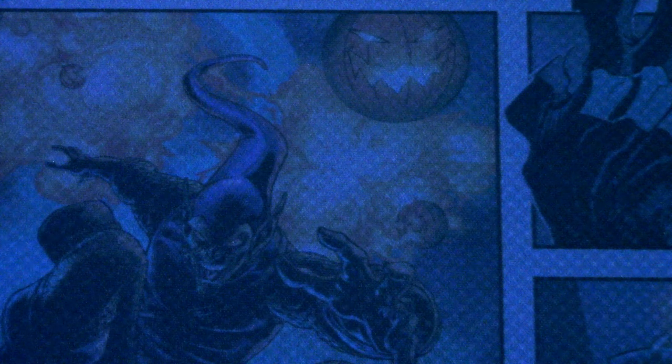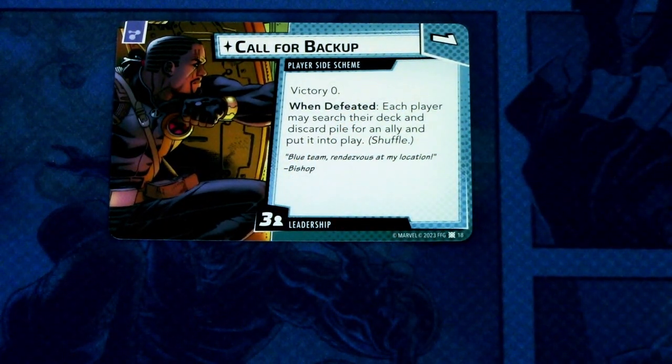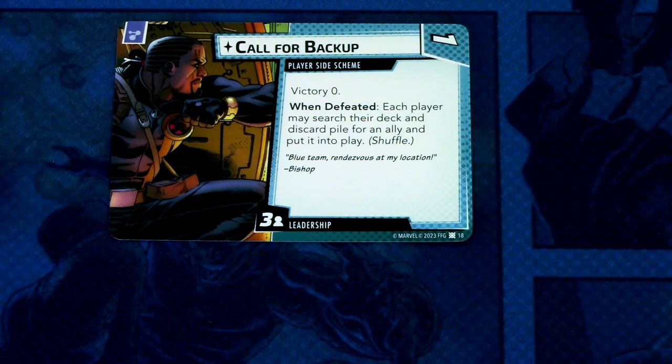Next we have the Leadership player side scheme: Call for Backup. It is a one-cost card, victory zero when defeated — each player may search their deck and discard pile for an ally and put it into play, then shuffle. It comes into play with three threat per player and can be committed as a mental resource.